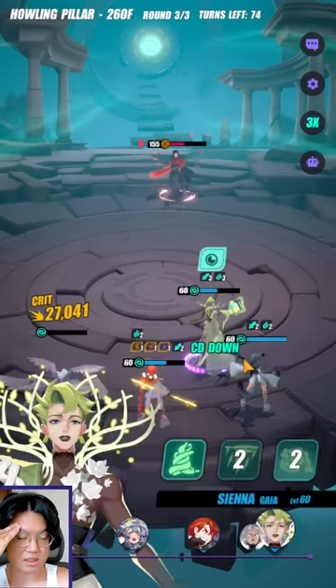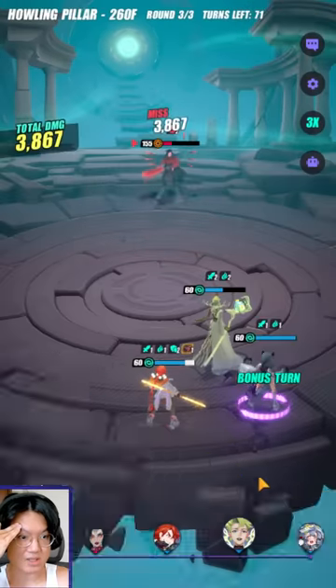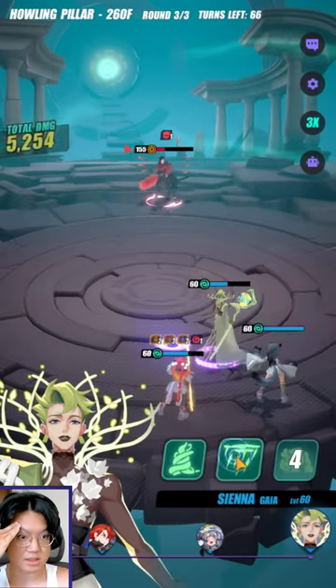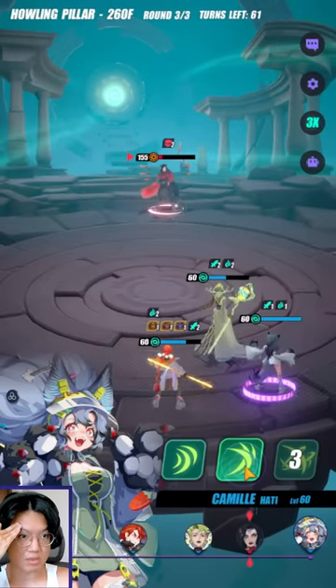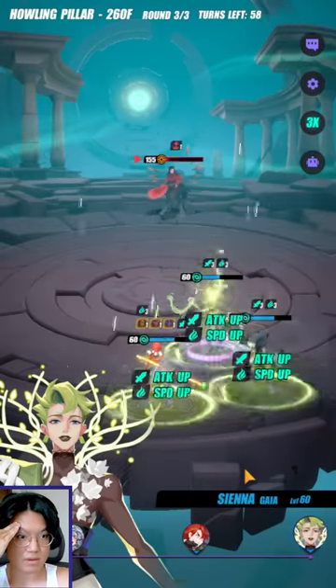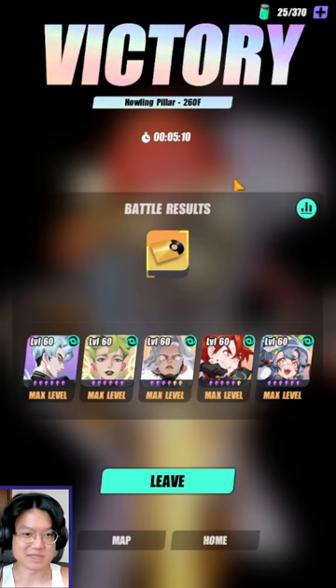Whenever she takes a turn, she's just going to keep healing — so we are kind of done, unless somehow we gain insane RNG on Tangshian, and that's probably the only way we can win from here on. I really hate her so much. Wait — we still have a chance! AP down — nice. Let's go, come on. She's going to dispel it anyway. She removed the defense break. We might have this — oh, finally! Oh my god, I actually failed about four times by now. This is ridiculous — this boss is ridiculous. The Howling Pillar is ridiculous, man. I finally did it, guys. Hooray.